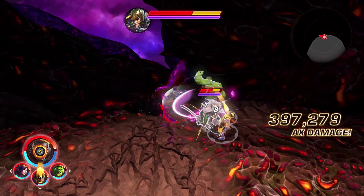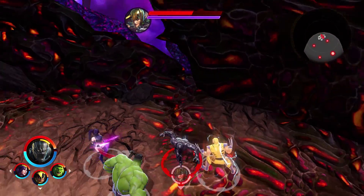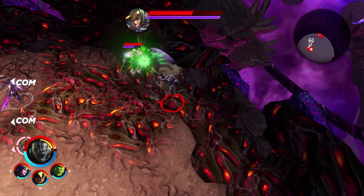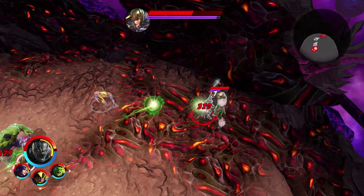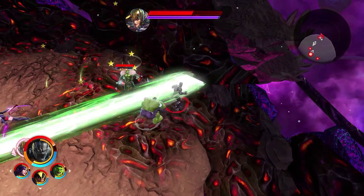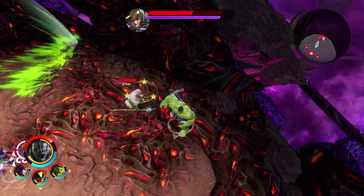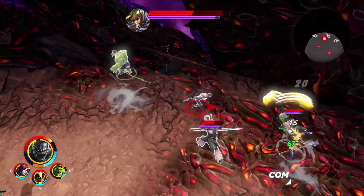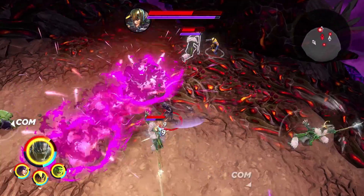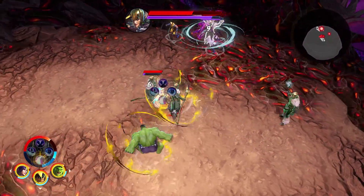The biggest thing you need to be cautious of is moving away from the main Loki, because as soon as you take him down the fight is over. The other clones of Loki will not start to spawn in until you reach the second phase where you get him down to that initial break in his health bar, so you will at least need to focus him down that far.